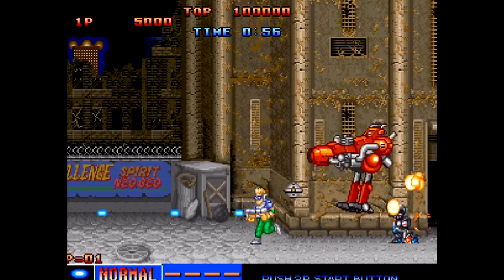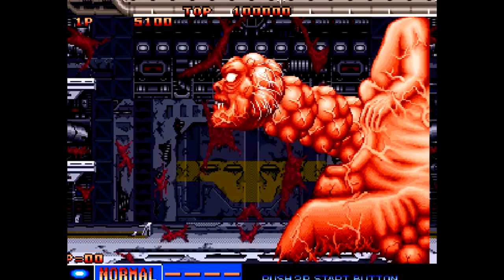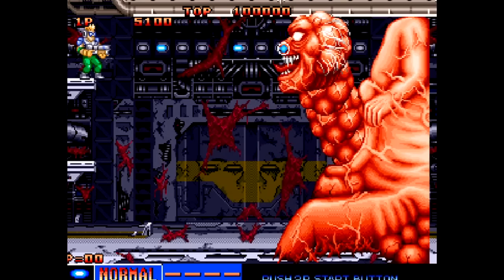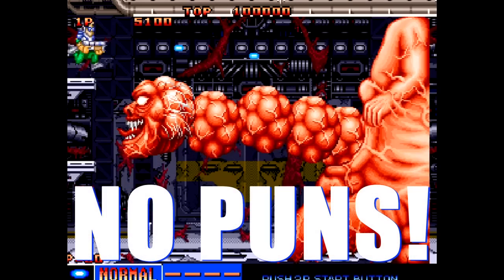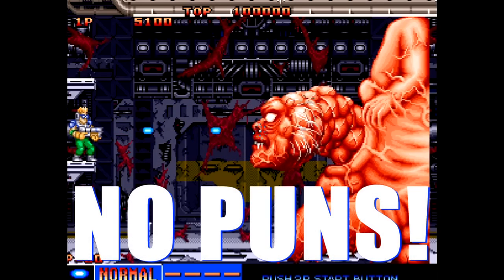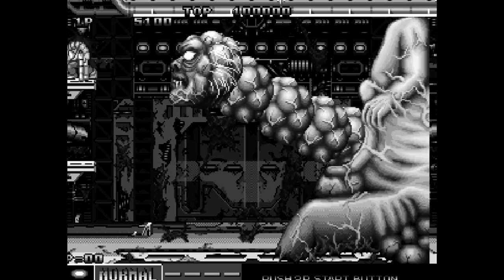Another big deal in this game — no pun intended — was the graphics, and I'm talking specifically about the boss characters. The boss characters were huge, and when you were in an arcade back then and you saw humongous characters like that, that was a huge deal. It was showing you what you could not get at home. The very first bio-organic boss character that you fight was used in so many advertisements, and that was one of the first images I ever saw for Cyberlip. I was like, oh my god, look at that thing. It looks so incredible.